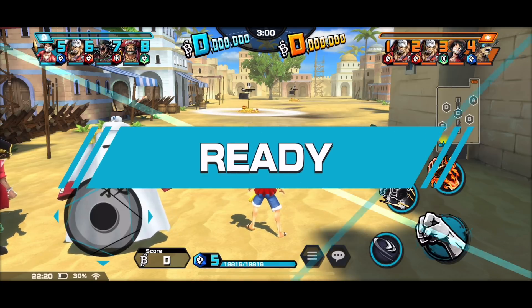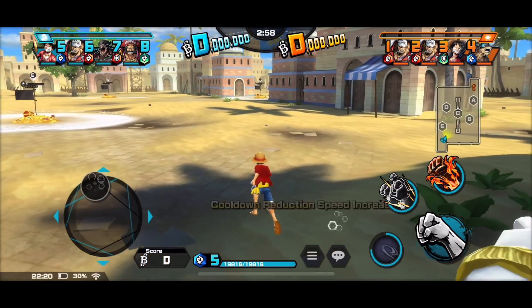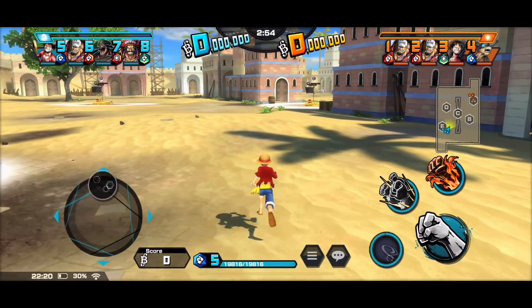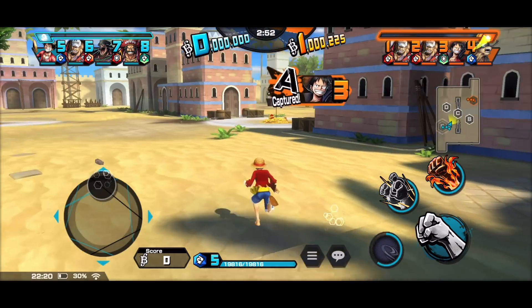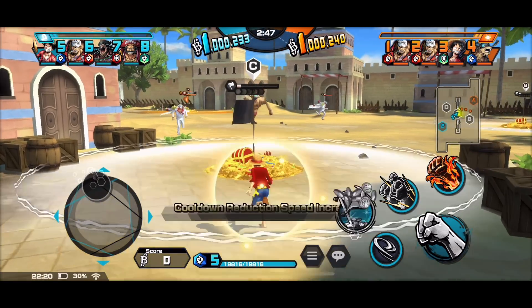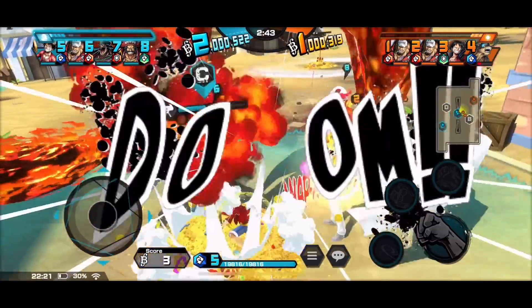Alright, let's get going — just dodge all the way through. Luffy has that extra dodge cooldown if I keep my HP above 70%. I should get there before everyone. I need to watch out for the hound bite — there, he dodged it. Oh no, everyone's there already.